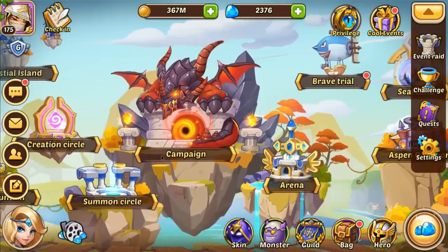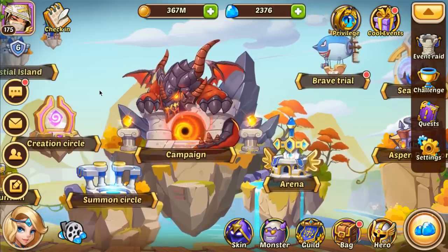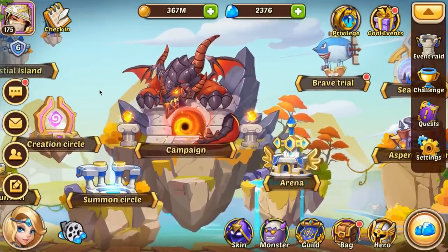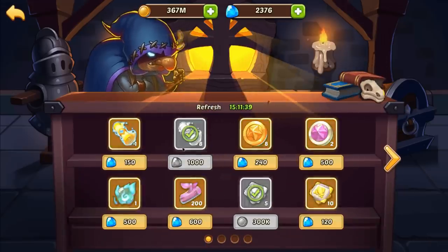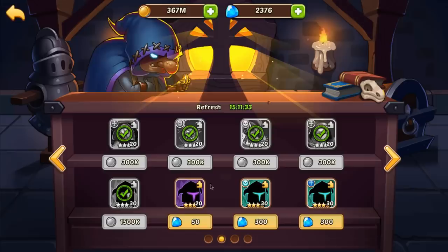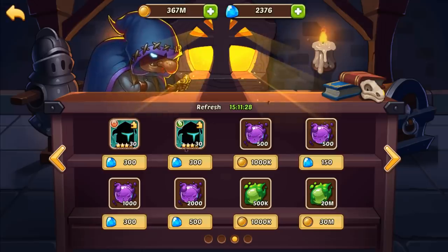The second big mistake is wasting gems. Gems are the way you buy most of your event-based currency, which is how you get most of your five star heroes and make most of your progress. People waste gems on super chips, profit blessings, and buying four star heroes in the market thinking they're close to a five star. Very rarely - 99% of the time - you do not touch these. It's a waste of your gems and it's going to set you back.